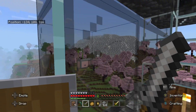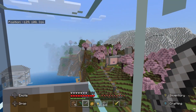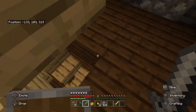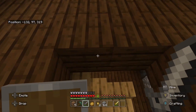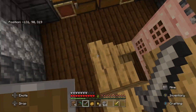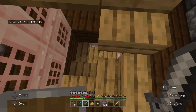From up here you can see my house, my dock, the museum, and kind of the lighthouse a little bit over there. You can see Zeke's house. Can't really see Carp's house from here though. Sorry if this causes motion sickness.